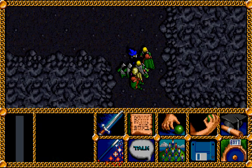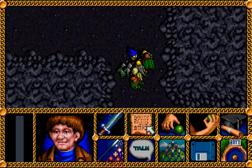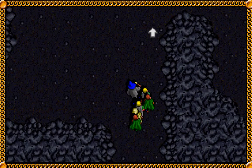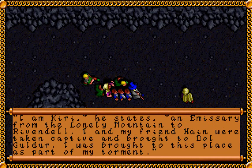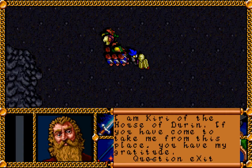We have some Snagas here, which are basically the weakest version of orcs there are — you can see with the ease with which we're getting rid of them. We have a dwarf over here. 'A dwarf stands here, glaring menacingly as he hears you approach. Abruptly he realizes that you are not orcs and introduces himself. I am Kiri, an emissary from the Lonely Mountain to Rivendell. I and my friend Hain were taken captive and brought to Dolgodur. I was brought to this place as part of my torment.' If you have come to take me from this place, you have my gratitude.